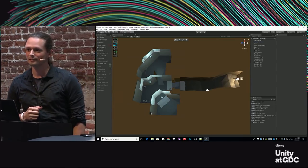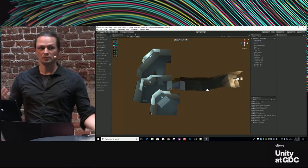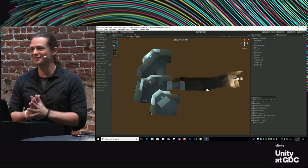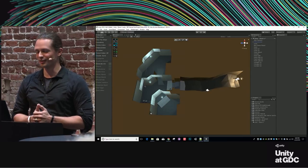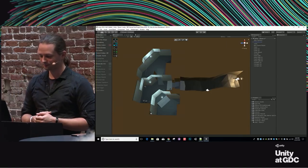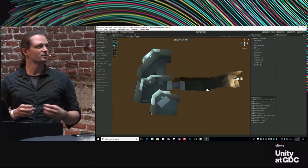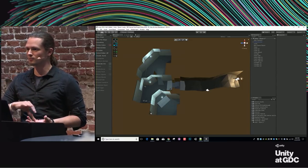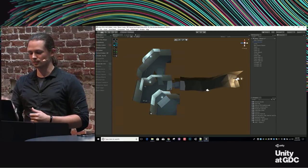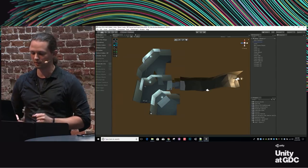Do these tools support staying in quads as long as possible? Yeah, of course — it's all up to you. As you work, if you build quads, there'll be quads, and you can always fix them further. Just a quick mention: ProBuilder is just a mesh editor. It's not BSP if you're used to that from other engines — it's just a totally normal mesh. You can build dynamic character parts, doors, elevators, all that fun stuff. It's just a regular mesh.